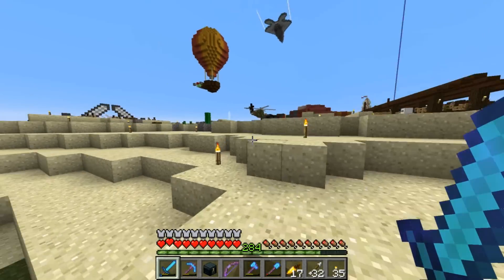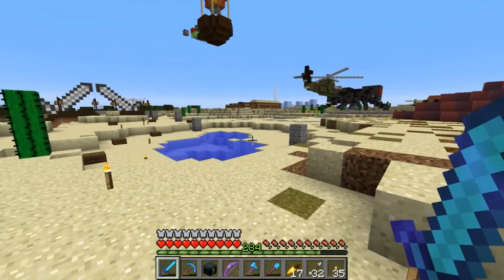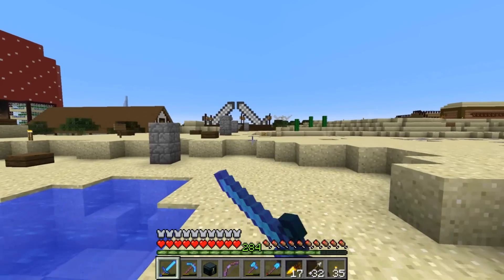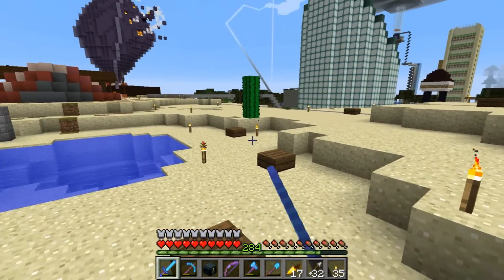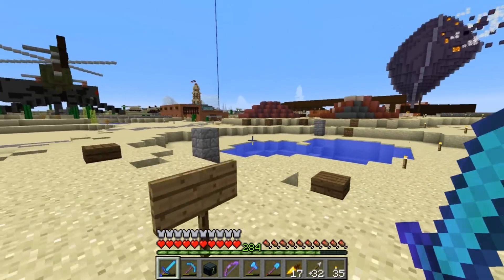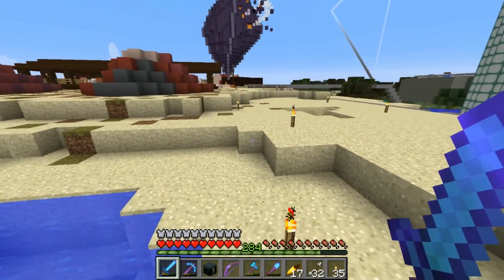I'll take your guys' suggestion and we're going to separate the Shepherd's House with the sheep and the dog houses. Otherwise, we might have a little bit of an issue here. So the dog houses are going to go here — I've sort of laid this out a little bit. See the sign? Dog houses. They're going to be kind of small, but we'll have some fun with it. Maybe make like a little dog launcher here that goes into this lake. That'd be kind of cool.